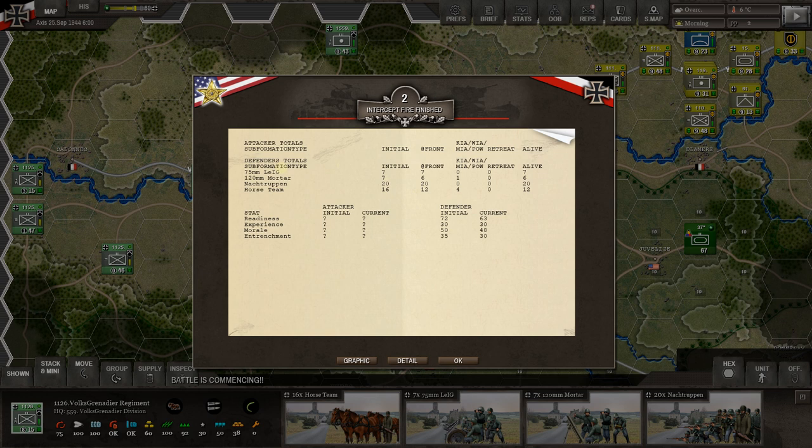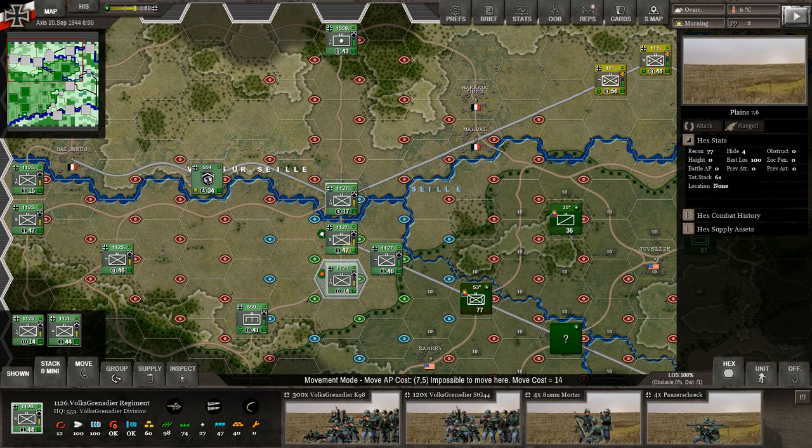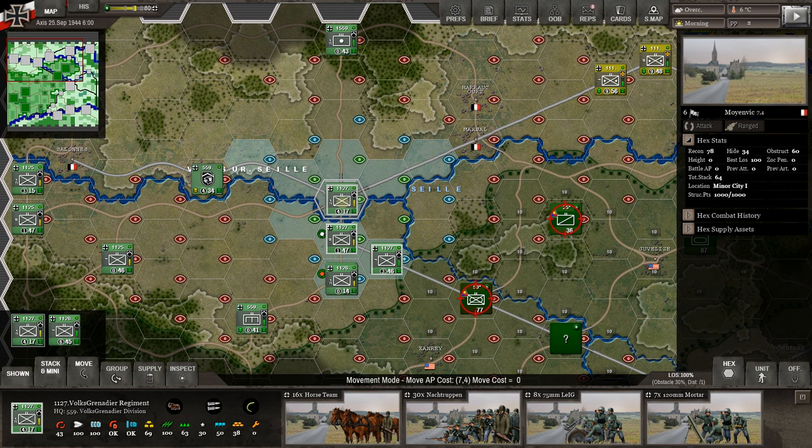75mm here — seven initial, seven at the front, seven still alive. We lost four horse teams, lost one 120mm mortar. When you take that fire it stopped us short. We were trying to get to this hex but because we took fire and had to take cover, we've now got zero movement points — this one already had one action point. So we've got zero and now we want to take the other infantry here.